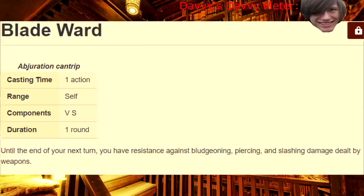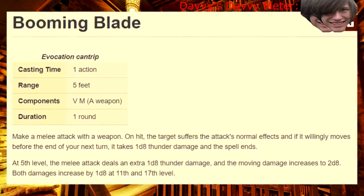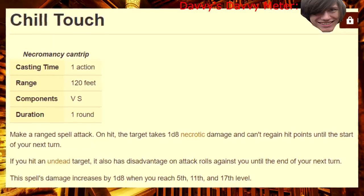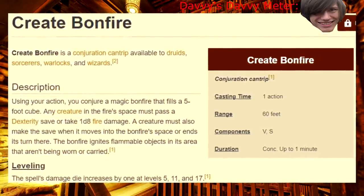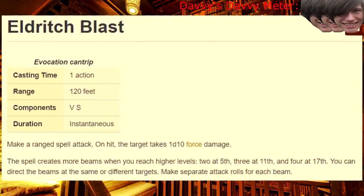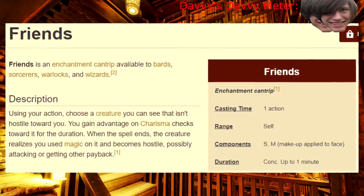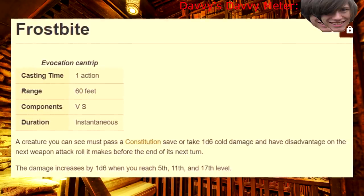CANTRIPS! Blade Ward — no build will ever use this. Booming Blade — good with melee builds, nothing else will care. Chill Touch — take this for a spooky aesthetic, but otherwise you have much better cantrips. Create Bonfire — I guess if you want to make a bonfire, but there's no other reason for this. Eldritch Blast — don't act like this was getting anything else. Friends — good for social builds, which Warlocks can totally do. Frostbite — you're competing with Eldritch Blast, but you're not bad by any means.